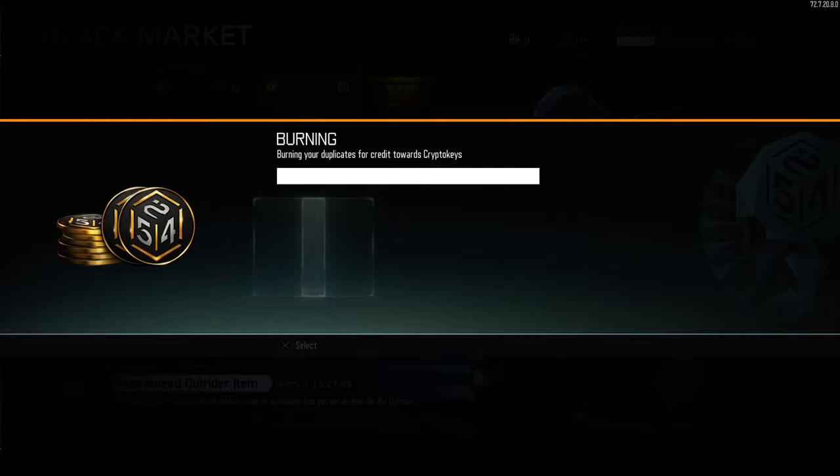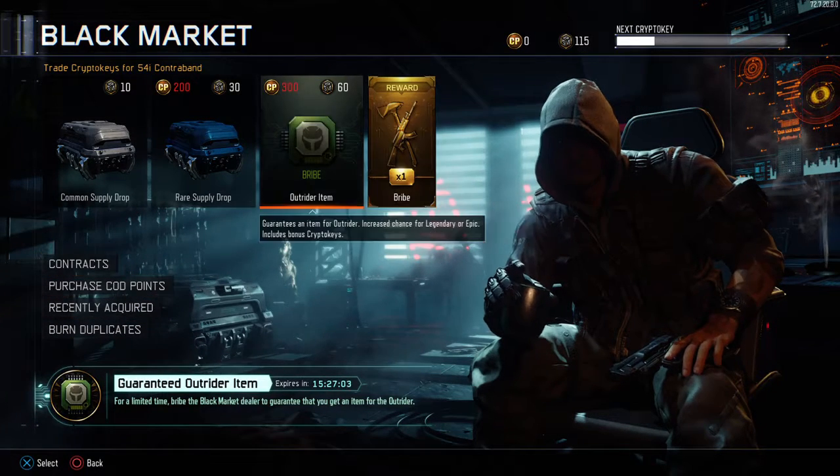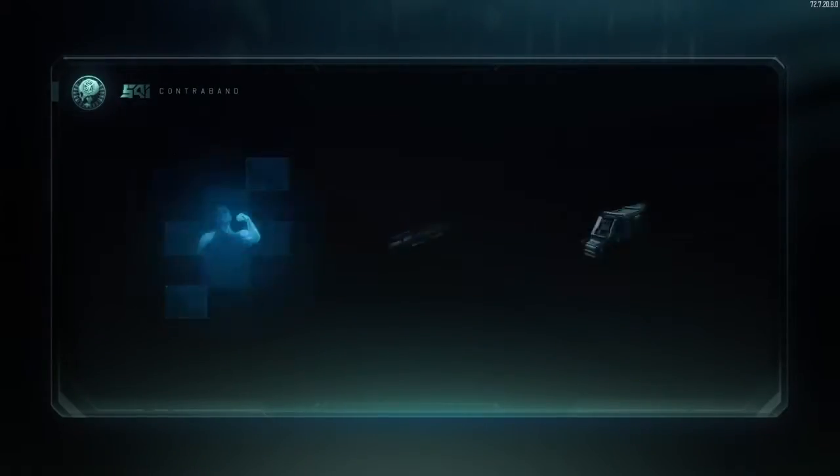Okay, now we need to burn duplicates. Okay, then let's do the bribe — or the supply drop. Let's go. The rare supply drop.